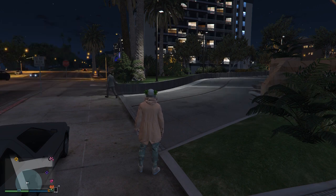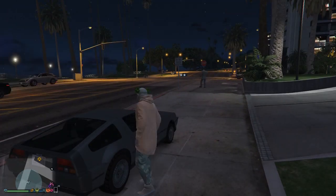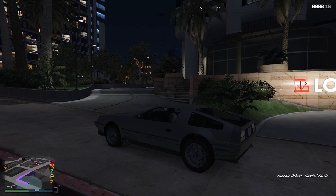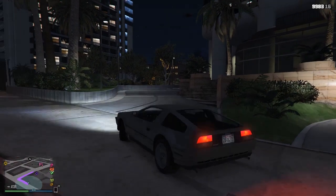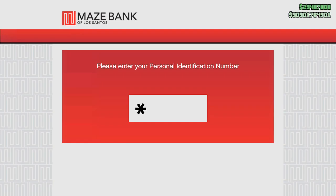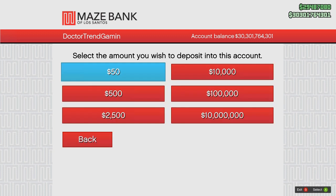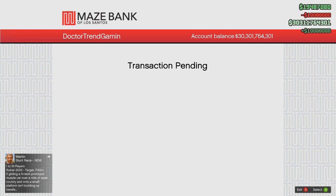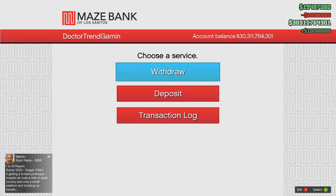Here you go — I think it's somewhere around here. Take your car there and you will need to log in. From there, what you need to do is go to deposit, and remove all your money. I think that's the only fix you can do right now.